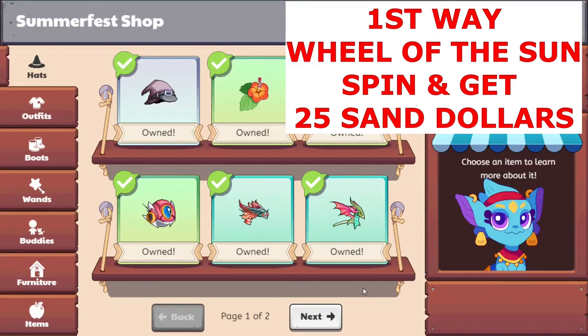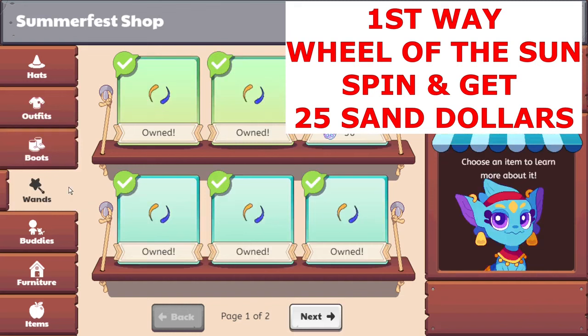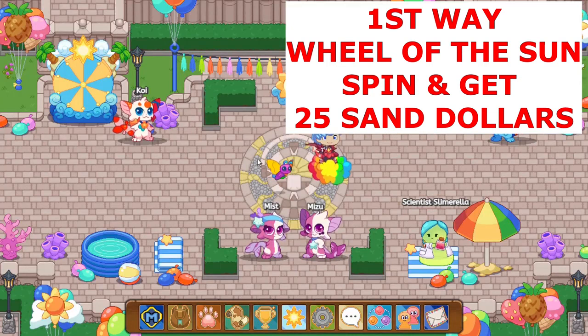We have 23 sand dollars — let's see if we can buy something. We cannot buy the Rabataki! I thought I already had the spots, though. I think I did that on my other account. Either way, we mostly have the majority of the shop bought out. So, let's go to the first way.